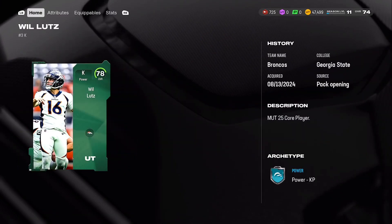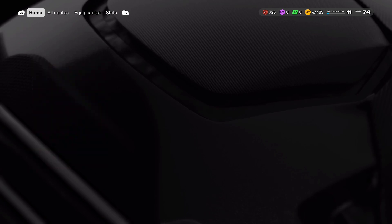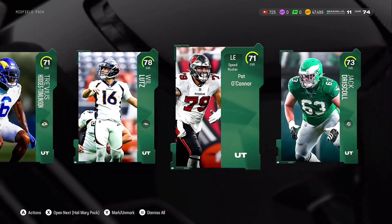If you get a 78 overall kicker, he actually might be good in price at 11K. Oh, they have price caps, so 11K will probably not sell. So I'm just probably going to let him be my kicker.